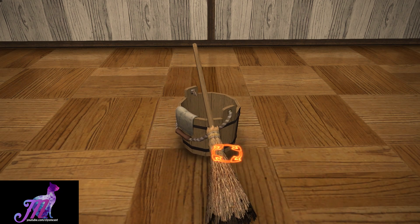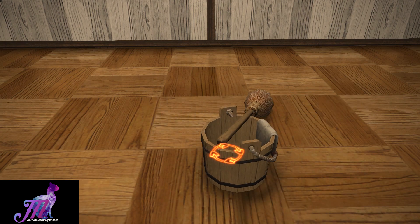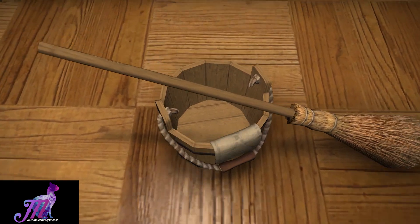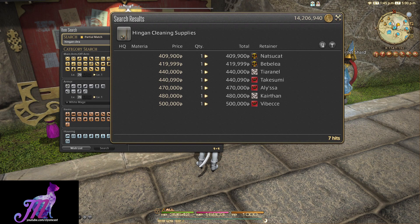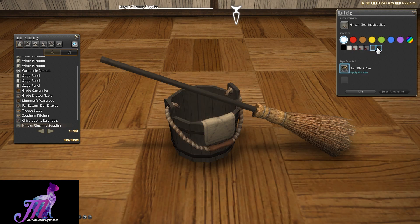This is essentially a broom and a bucket lying down. As you can see as I rotate here, it doesn't actually contain any water, so water is not included with this creation. You can obviously buy this on the market board as well, but it's incredibly overpriced. It's a fairly simple craft, so go and craft it if you can. It is dyeable.